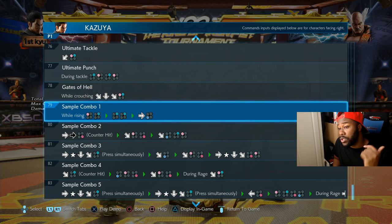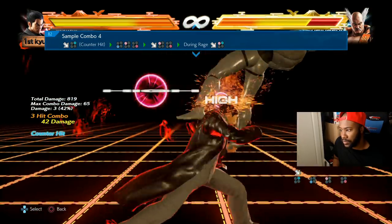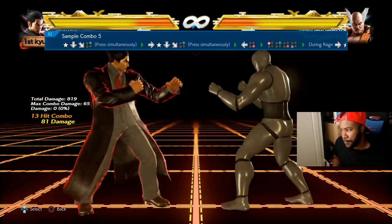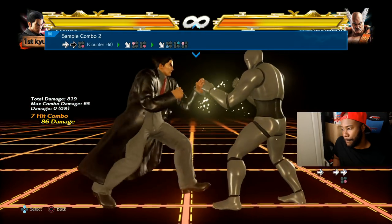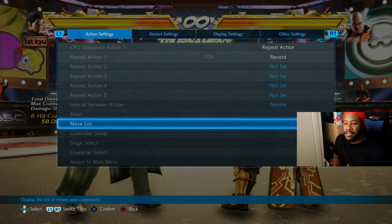In terms of combos, they're all here. Go to the moves list of your character and look at sample combos one to five. These aren't the only combos — you can optimize your combos by going to practice mode and doing whatever moves work in the combo. I'll show you one of them — that's a rage art combo, I'll get into that in a bit.